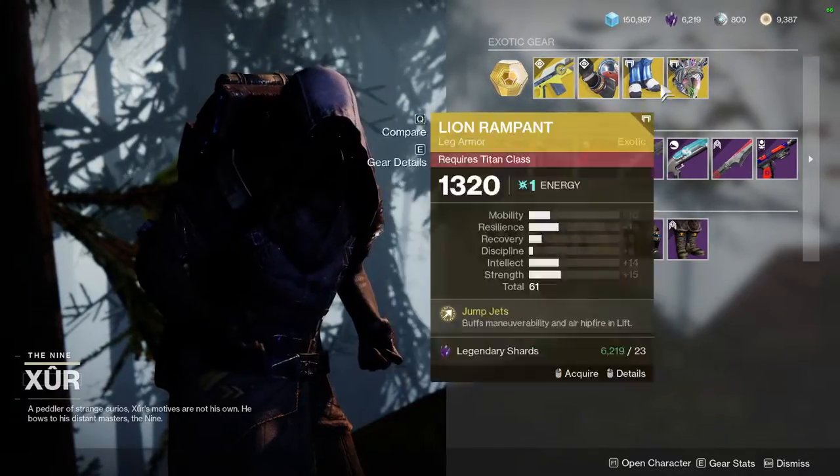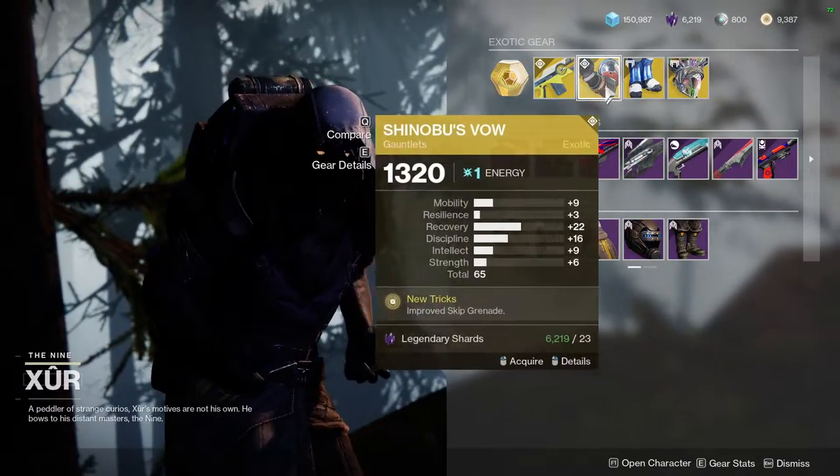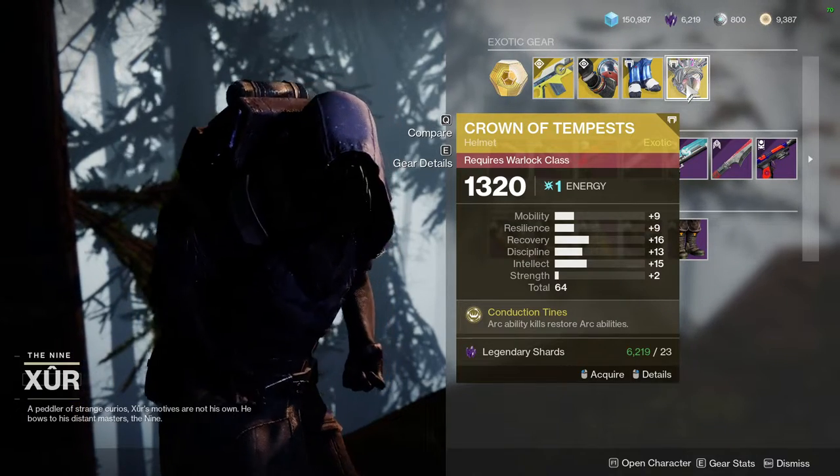These are all pretty dog shit aside from Shinobu's Vow, which is pretty good stat-wise. And the Crown of Tempest is okay as well.